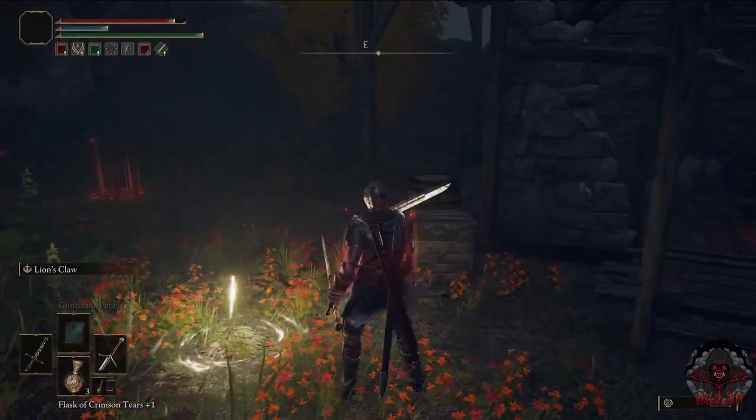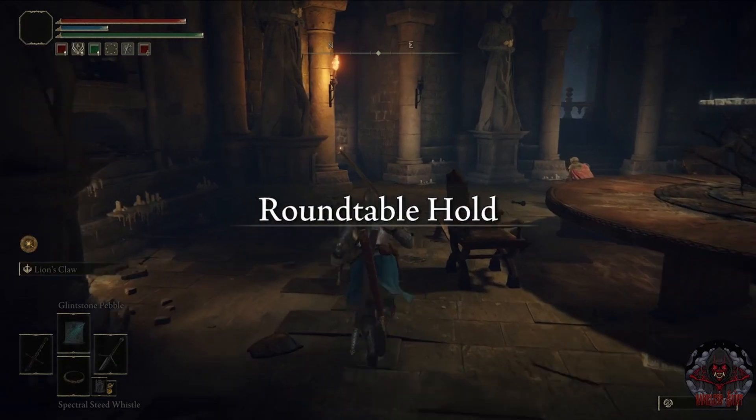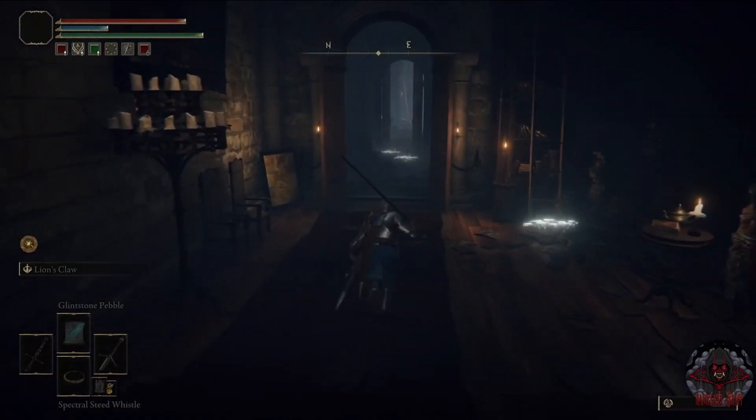Now you're going to want to take the Bell Bearing to the Round Table Hold and give it to the Twin Maiden Husk. Doing so will give you access to buy thin and heavy breastbones from them, which will require runes to purchase.